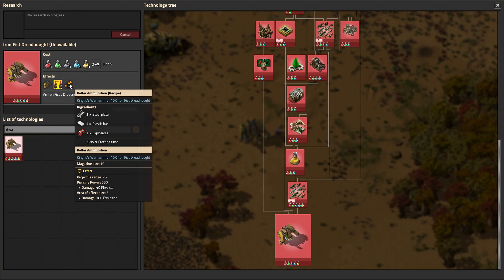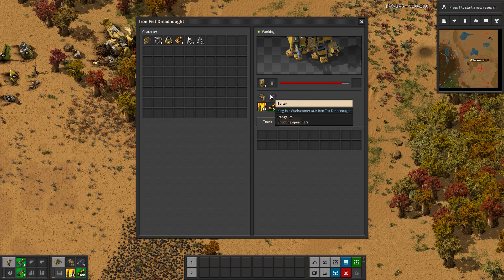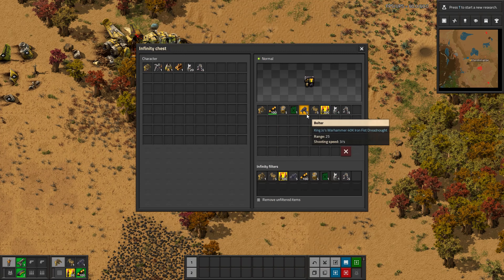And then you have your ammo — your cannon ammunition, and then your bolter ammunition. So they're both explosive type weapons. You can see the cannon does about 800 damage total. It has some piercing power and good range. The bolter has less range and far less damage, but I think it has a faster shooting speed. This shoots at three a second and the cannon shoots at one a second. Then you put them in their respective slots.